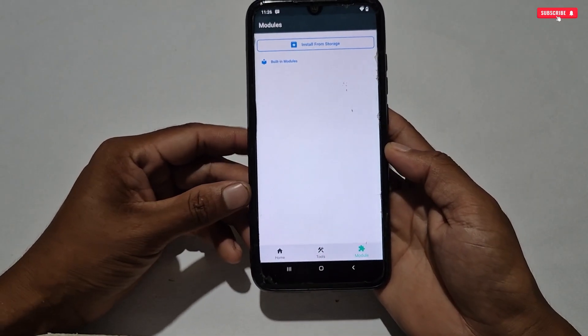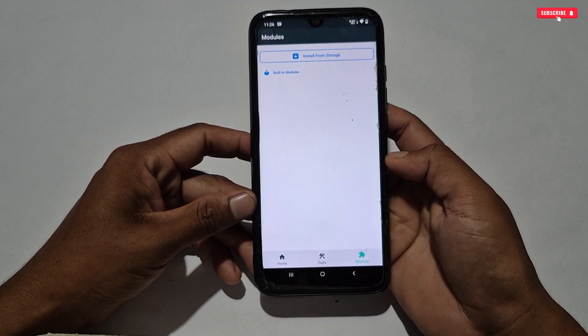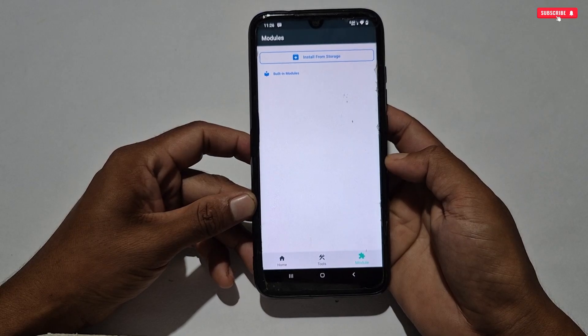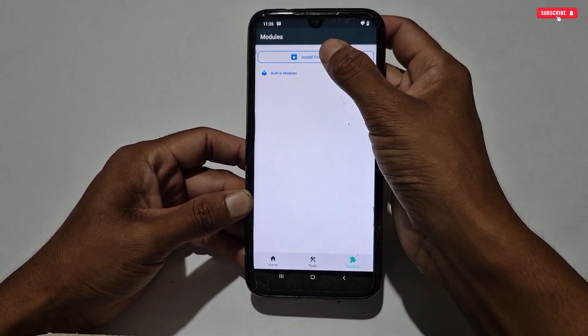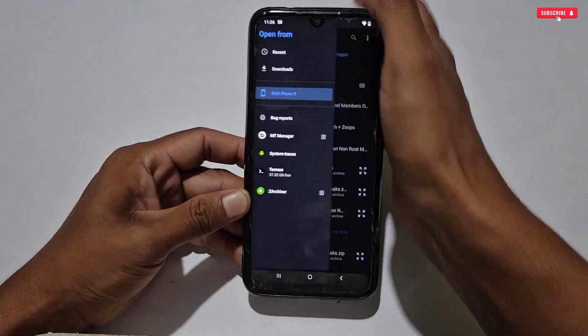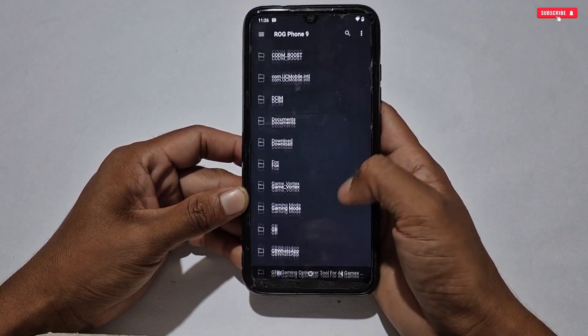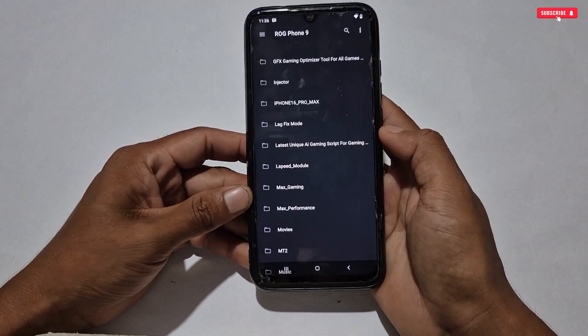Now we'll move on to the last and final tweak — flashing module files. To flash a module, go to the Module section. Before flashing any module, make sure you have extracted the file successfully, otherwise it will not flash and you will face an error. To flash a module, tap 'Install from Storage' — it will redirect to internal storage, from where you have to locate the extracted module file.